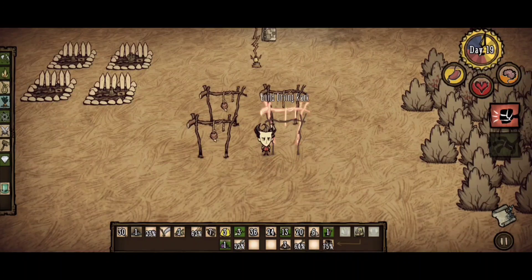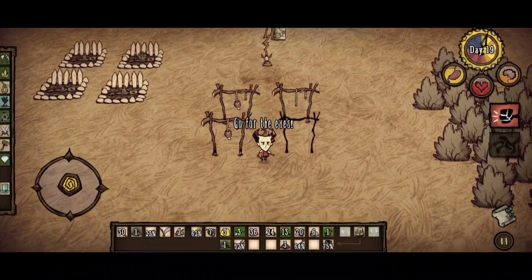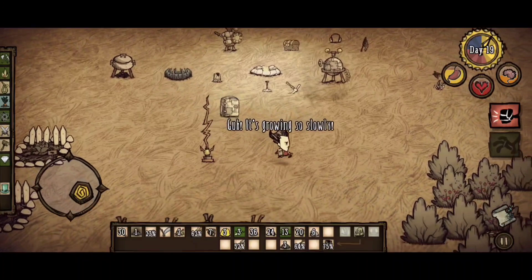Looks like I'm gonna have to build a hammer to destroy the burnt drying rack. I'm gonna keep the one that we have on us and probably place it down later. Let's check if we have some berries grown — oh yeah, we do! Cool, so we're gonna pick all of them up.